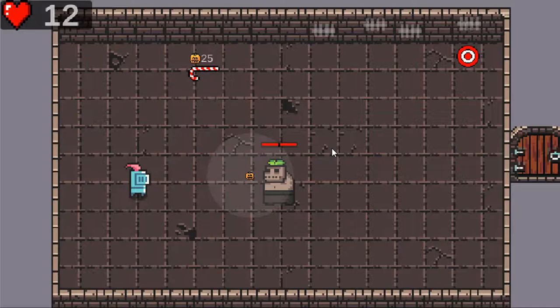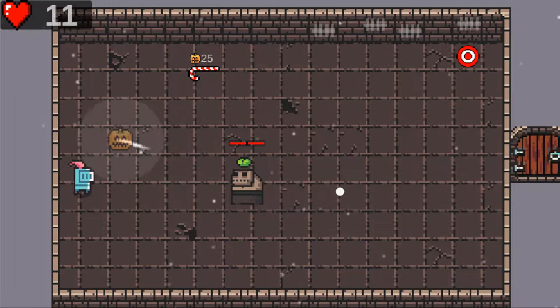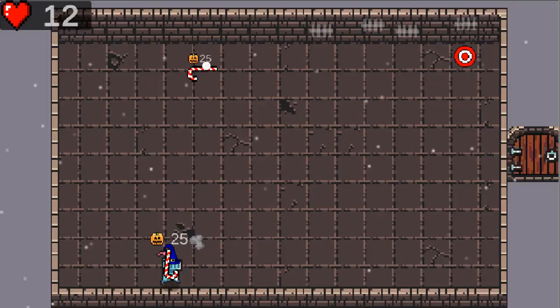A new bullet type was added. To increase both the variety of enemies' attacks and the number of different weapons that the player can have, there is now a bullet that behaves like a grenade, damaging both enemies and the player and pushing weapons away. This created an interesting strategy for the player. This bullet is also used for the explosion-on-death mutation that I will talk about later.